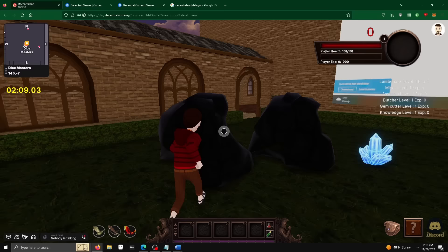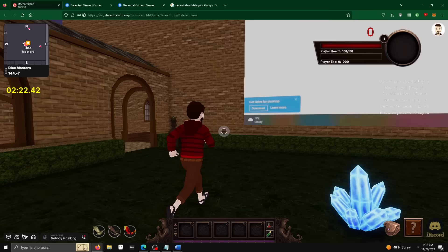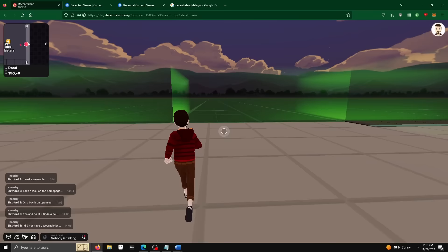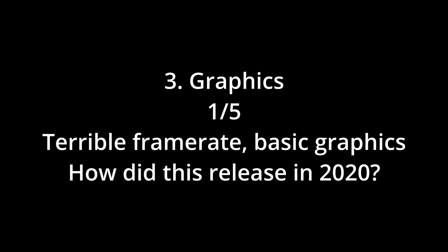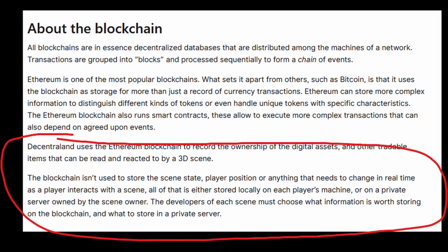Point number three: graphics. Decentraland has an art style, for sure. The poly count and graphical fidelity of the default characters and assets is low, but it works, so I'll give it a pass. However, the ability to import any mesh into the game with no restrictions allows for some of the most disgusting and uninspired player-created content to be displayed alongside what would otherwise be a passable art style. Given the poor rendering distance and slideshow frame rates, I have to give this a one out of five — there's no way this game should perform so poorly with how basic it looks.